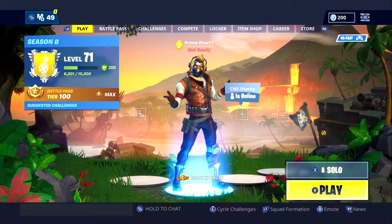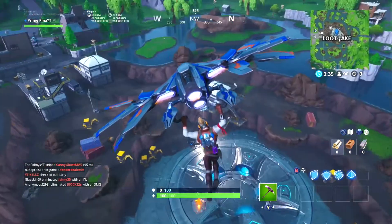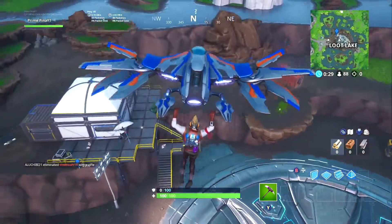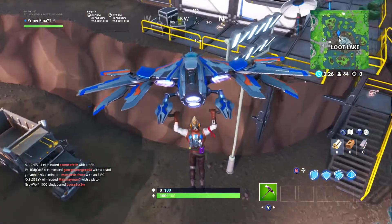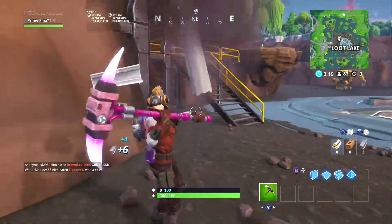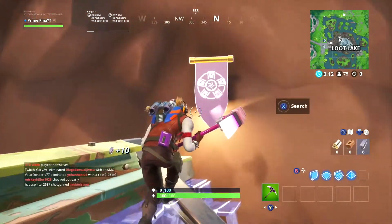Now that we've got that out of the way, let's get right into a solos match and find the secret banner. As we are getting closer, you will see that wall right there — the truck isn't there but the building and structures around it are similar. Come over to this wall and BAM, there it is. I have to try to get up here without anybody killing me.